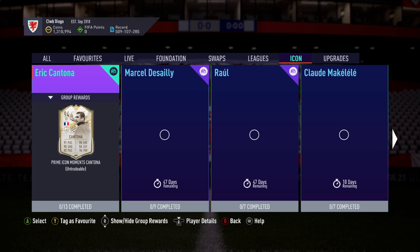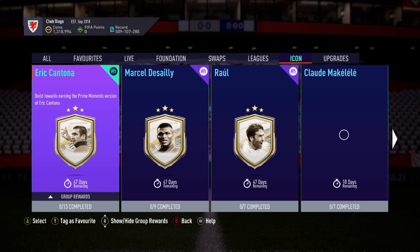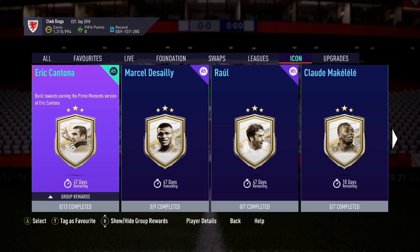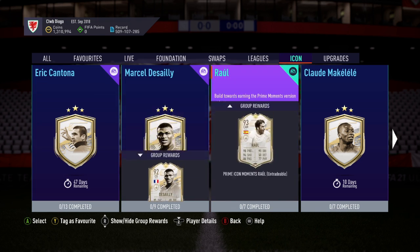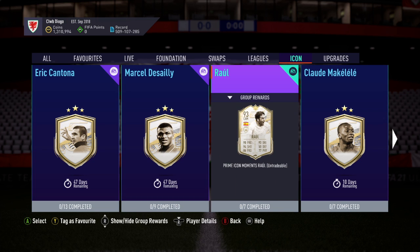Let's go over to Icon Swaps and have a little look. Wait — that's Icons, not Icon Swaps. I'm confused. Hang on — so they've given us new icons, I didn't even notice. We've got Cantona — 13 segments, my God. Marcel Desailles, and we have Raul as well.